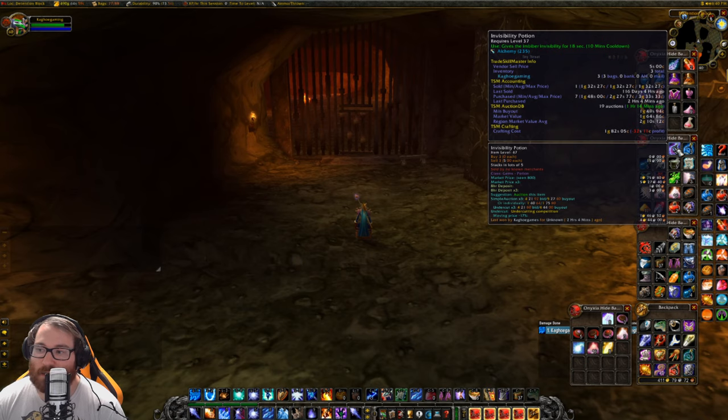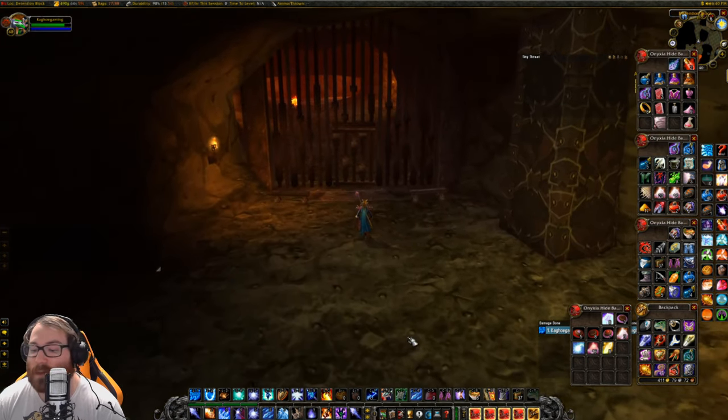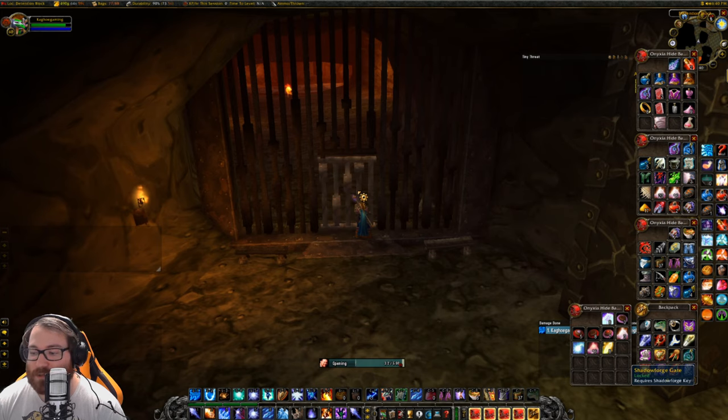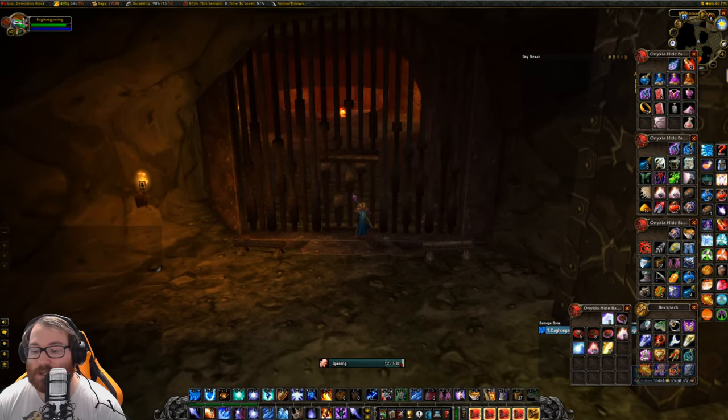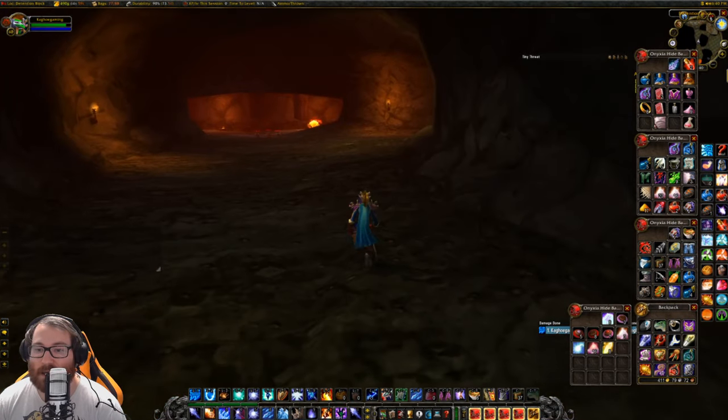What you're going to need is two invisibility potions, and then you have to wait ten minutes — that's the unfortunate part about doing it this way. If you're a stealth class you can get in very easily. You also need the Shadow Forge Key, which you can get from a quest line by talking to the dead guy outside in the middle of the mountain.